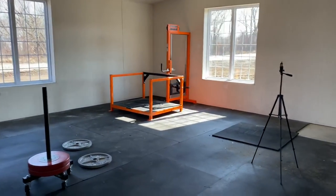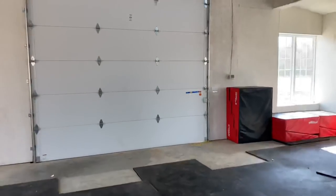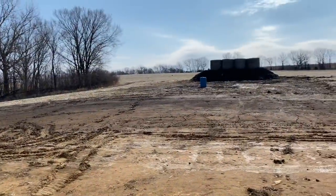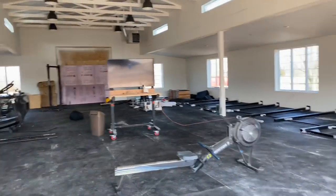I've got the belt squat machine in the corner — it's not hooked up yet. I still need to fix the flooring next to the door. This door goes outside. It's on like a spring, so it's actually pretty nice and works pretty well. There's the range in the back — pretty simple.